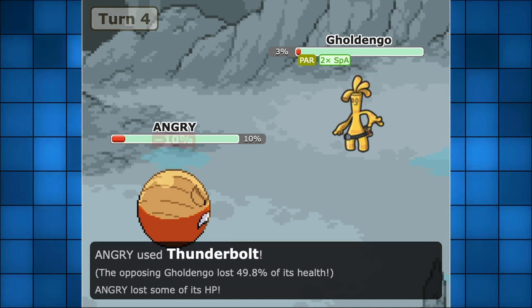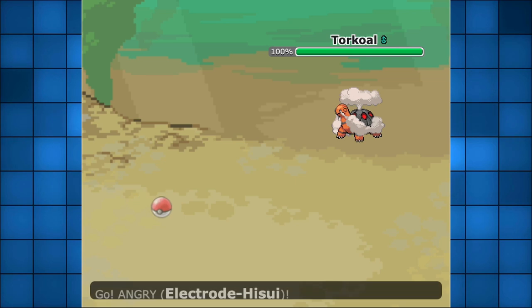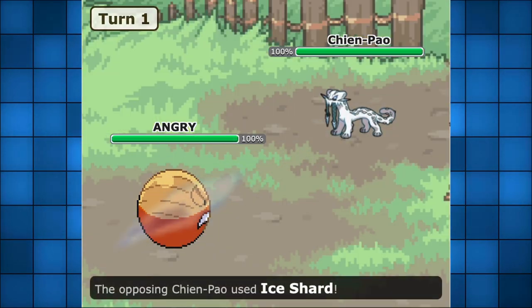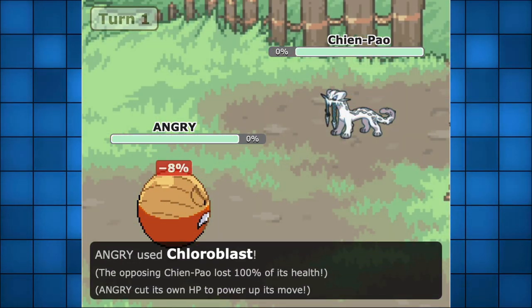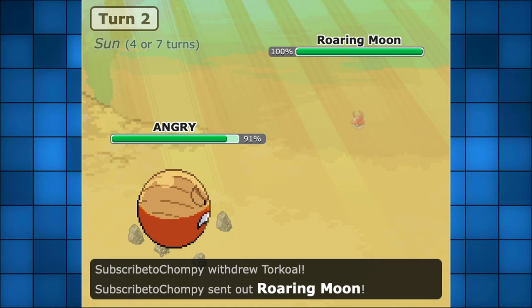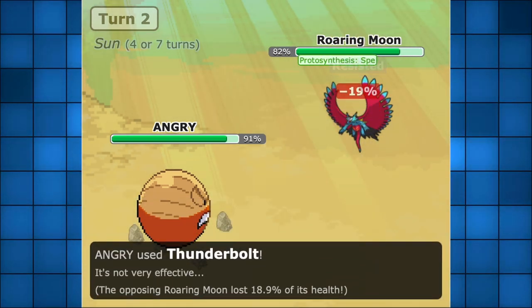Furthermore, having the same stats as Electrode, while not bad, still makes it extremely frail in the overall meta. I would have liked to see an increase in the special attack stat at minimum. One Sucker Punch, an Ice Shard from Chien-Pao, or even an Extreme Speed from Dragonite — all of these are scary threats for this Pokémon. Additionally, many of the Paradox Pokémon can come in for a revenge kill with Booster Energy and speed, like Iron Moth or Roaring Moon for example.